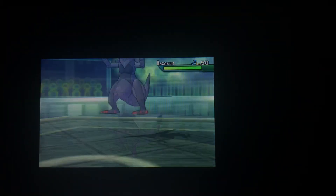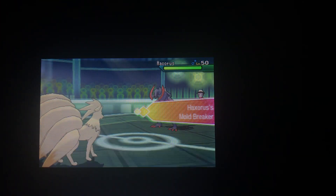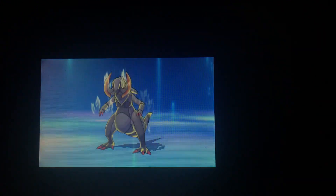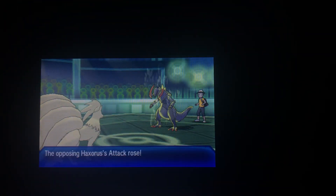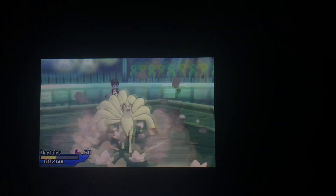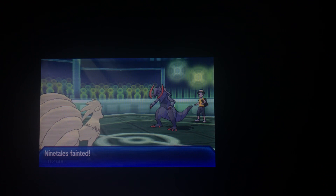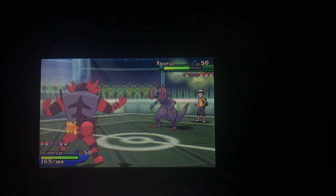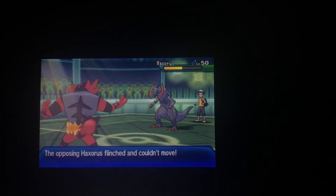Next Pokemon out is Haxorus. I'm going to go Dark Pulse to hope to flinch it, but unfortunately no. He goes straight with a Z-move — a Dragon-type Z-move. This is Z-Dragon Dance, which does nothing apart from raise attack and speed by one. Not a good move on his part. However, he now has that speed boost, and Rock Slide will take down the Ninetales. I send out Incineroar next just to intimidate the Haxorus and lower its attack. I use Fake Out just to do some damage and flinch it.